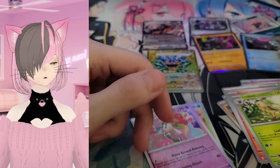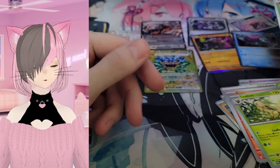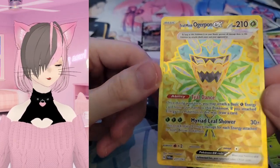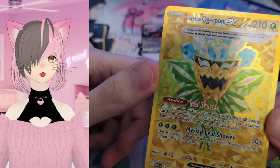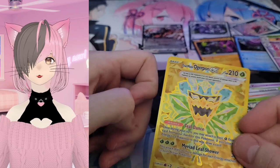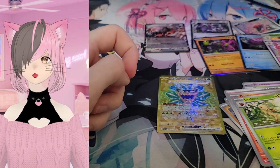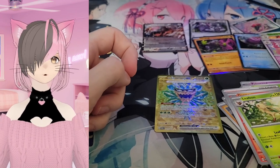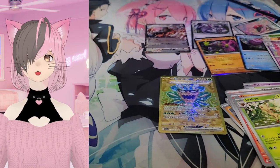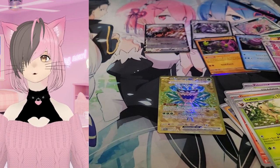Yeah, I think that was for sure a worth pack. Let me know your thoughts on these. Have you gotten these before? What's your best pull out of the Twilight Masquerade? First time opening — obviously this Ogerpon EX is my best. Let me know, I'd love to hear all your pulls. If you want to see me open more cards, just let me know. I have some set to the side I've yet to touch, so there's still more Pokemon cards to come. Let me know in the comments your favorite pull you've done so far. But yeah, that's gonna do it — it's Ashido, peace out, bye-bye.